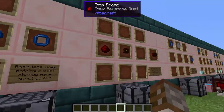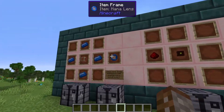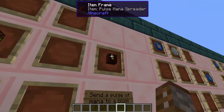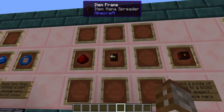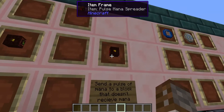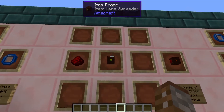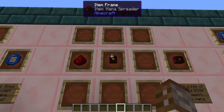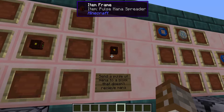All these different types of mana lenses are very easily placed onto your mana spreaders — all it takes is right clicking on them. However, a lot of these are going to actually require you to use something like the pulse mana spreader. The pulse mana spreader is essentially the same as a mana spreader except it can be controlled by redstone, and it can fire without pointing at a block that has to receive mana.